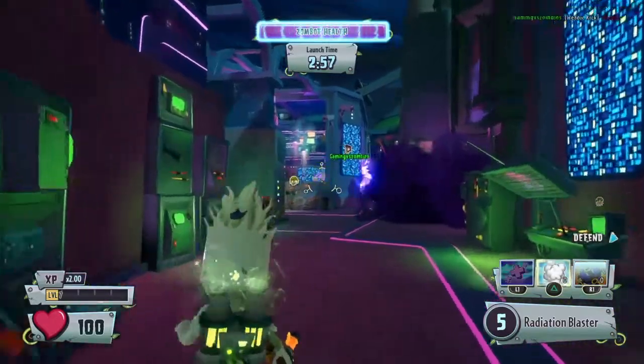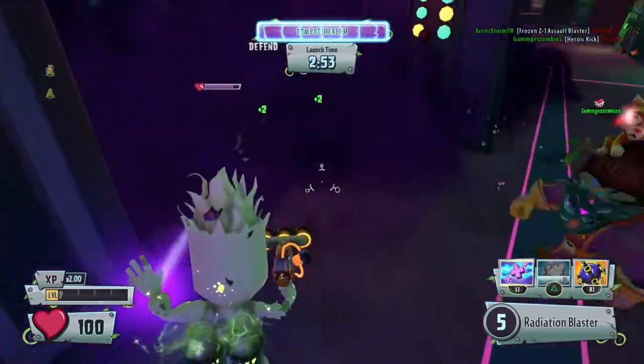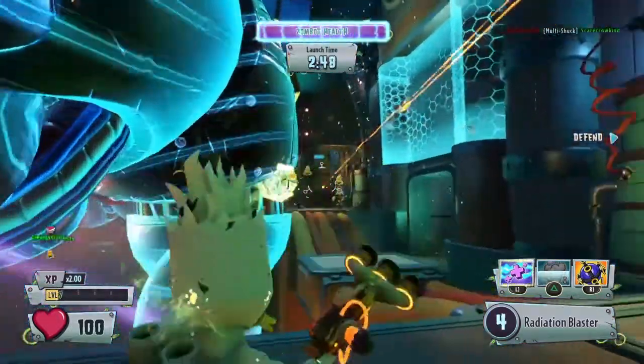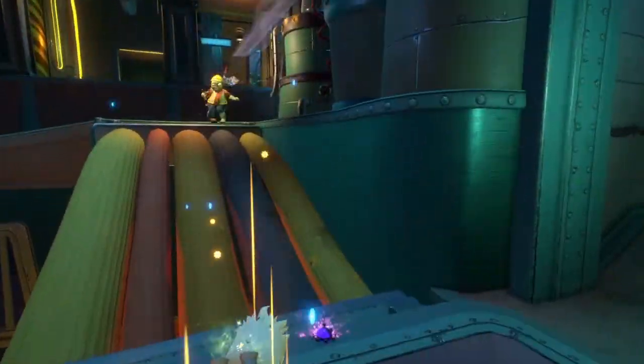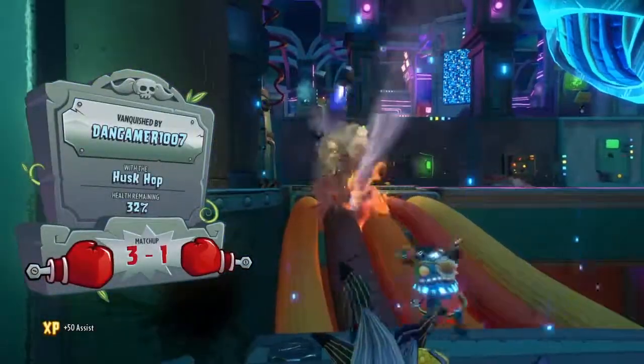Number four — I'm gonna say Super Brains. You might be asking how is Super Brains higher than Electro Brains, but hear me out: his damage is great — first punch 15, second punch 25, final punch 45 damage. His beam damage is all right, and that's really all I gotta say.